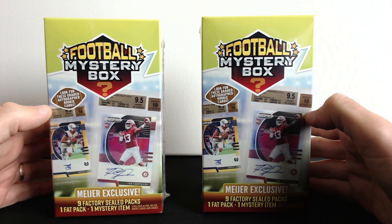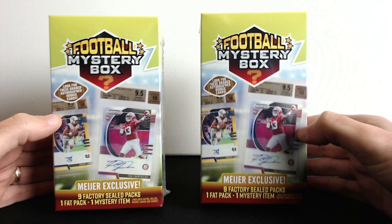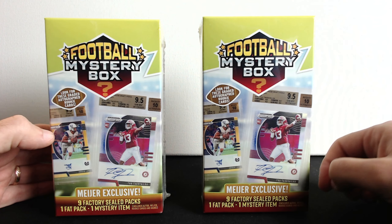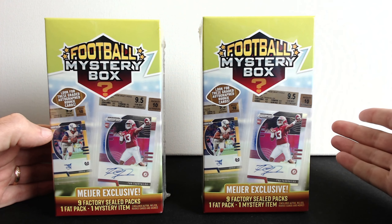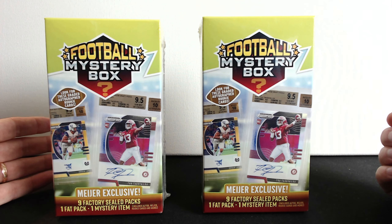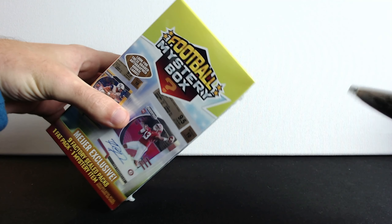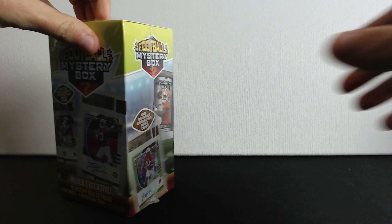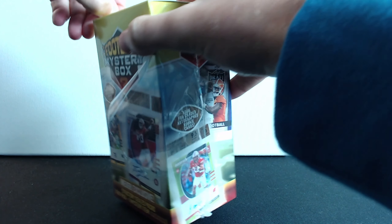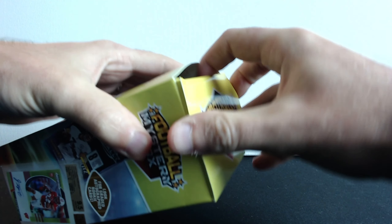What's up everyone! Today we have two football mystery boxes - they are Mire exclusive. You can get them in Mire if you're lucky. There are nine factory sealed packs, one fat pack, or one mystery item which could be a graded rookie card, mem card, or any graded card - which is probably very hard to hit. This one box costs $25 in Mire, so let's start opening them one by one and see what we can find.